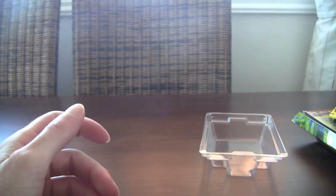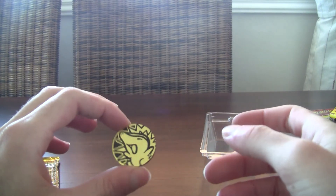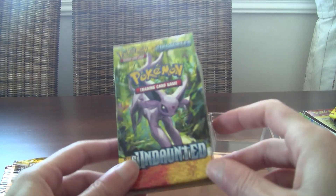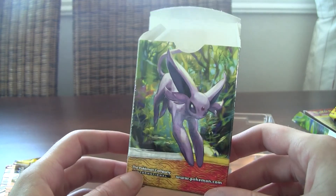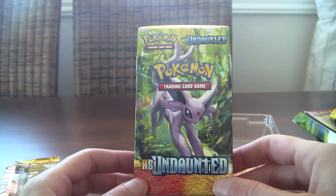Not bad at all. Got the other Muk, and Flower Shop Lady — nice little supporter — and another Sage's Training. So that's basically the Daybreak theme deck. It's just a theme deck opening. We looked at the cards, we looked at the deck, we looked at the mat. It's a nice little theme deck. I really wish they would still include packs in the theme decks because theme decks are so underwhelming for Pokemon.